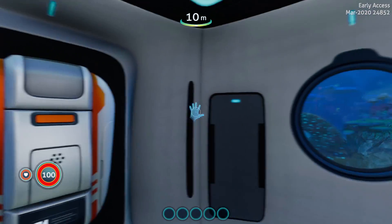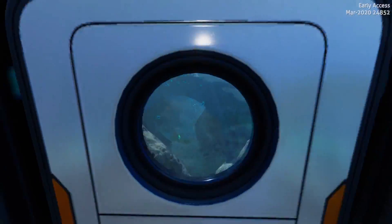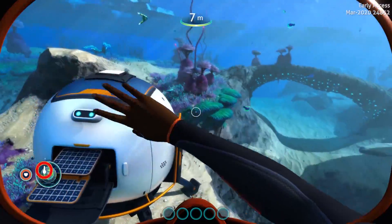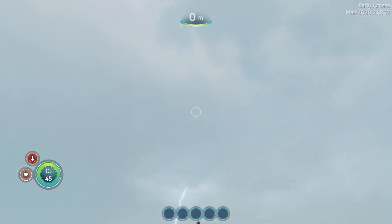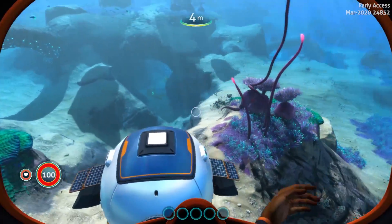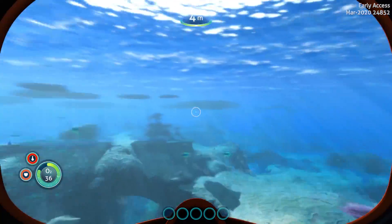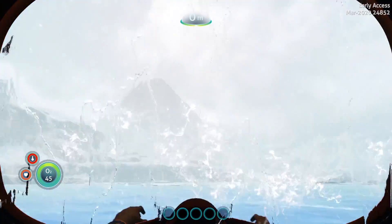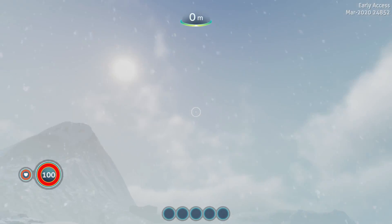So what I'm getting from this is Sam was actually on 4546B before Robin, and she and the entire team disappeared. We want to find our sister, so we went here without Altera's permission — since "I don't think Altera spotted me." I think we are just going to be on our own for the entire time, so no talking to our sister. I don't even think the Vesper explosion will happen anymore since it just happened when we got off. Is the Vesper anywhere? That's the question.